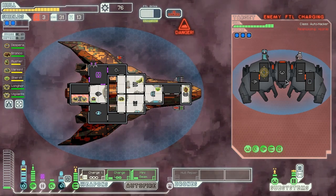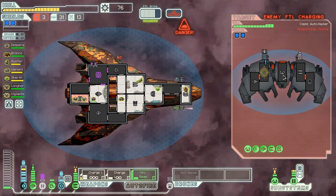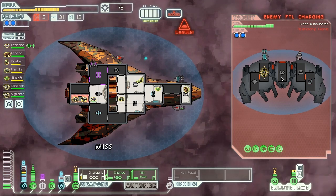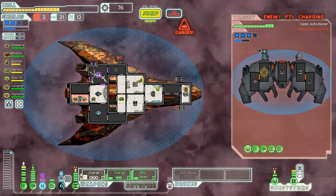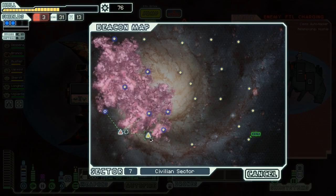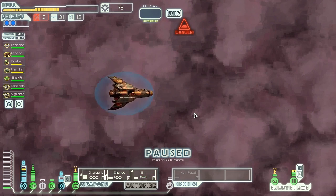We basically have to hit all of them. We go for a shot with the charge lasers - nope. Hopefully that counts as our misses, and we don't miss any more ions. That's a miss, and that one missed us too - really lucky. Unfortunately, they're back up to full power, so I don't think we can actually do any damage to them before they run away, which sucks. We could just jump onwards ourselves - I think I will. There's no point in staying there, we're just going to lose.